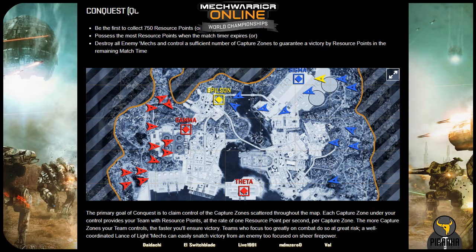Conquest within MechWarrior Online is set up with five different capture points on a map. Each point a team captures accounts for one game point per second for that team, with each team earning up to 750 game points to determine the winner. Capturing a point is as simple as standing within a designated area for a short period of time. A team can choose to fill the capture bar for the point, or simply quick cap the point to begin scoring for their team.